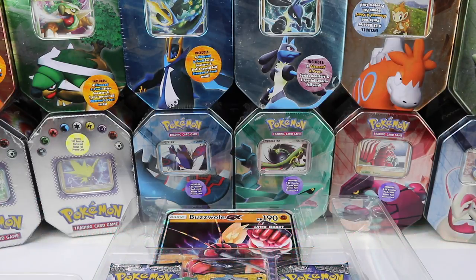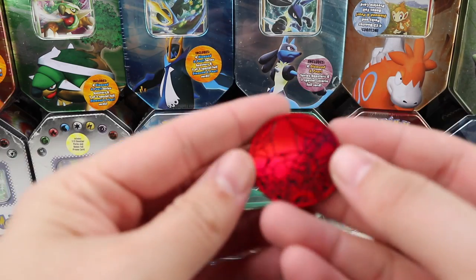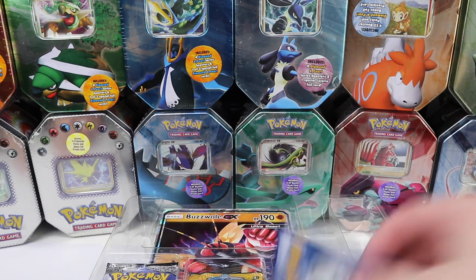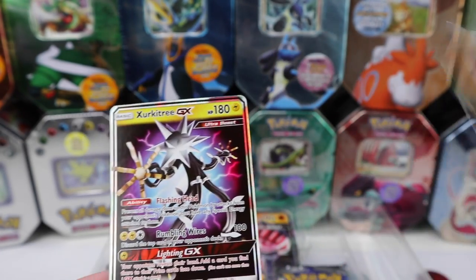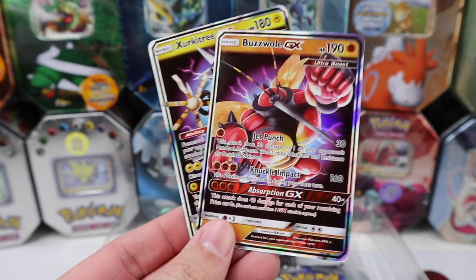It's a pretty cool playmat — I don't think I'm gonna use it, but I'll keep it for my collection. The coin features Buzzwole, so no Zeraora on that one. The promo cards look great — I love how Ultra Beasts look. They're so weird and unique; I'm not sure what to think about them, but I definitely appreciate their designs.